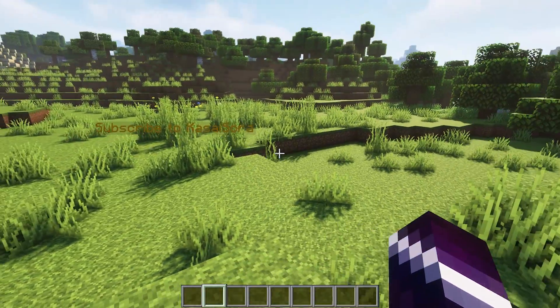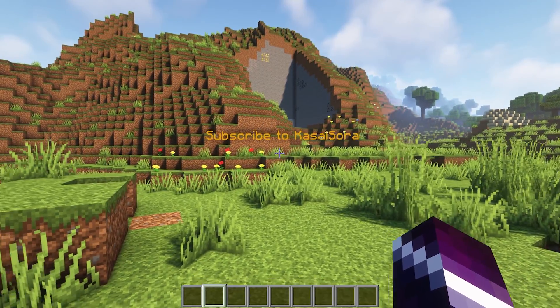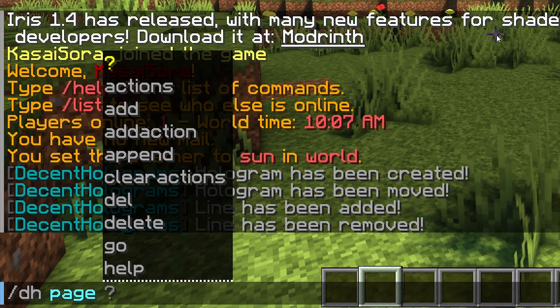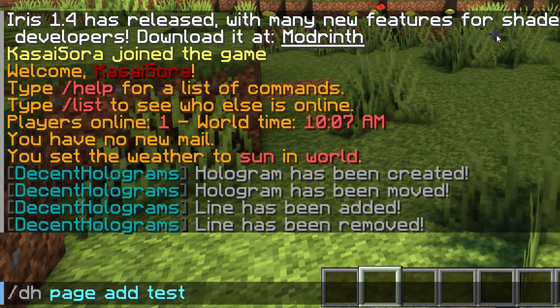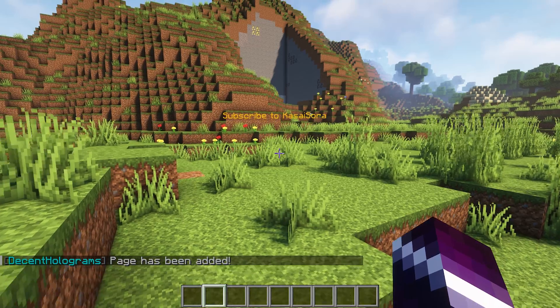Now, the pages. How do pages work? Every single hologram can have multiple pages, and you can switch between them. So let's first create a new page. Slash dh page add, the name of your hologram — in my case test — and then we're going to tell it to add page two. Press enter, and there we go. Page has been added.